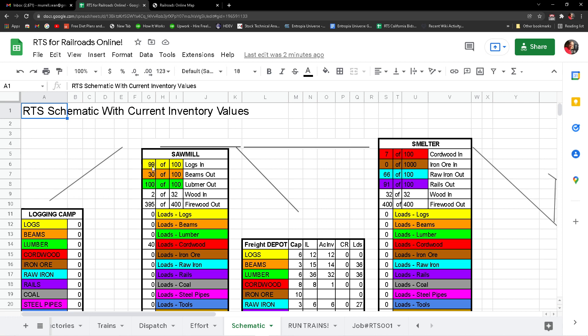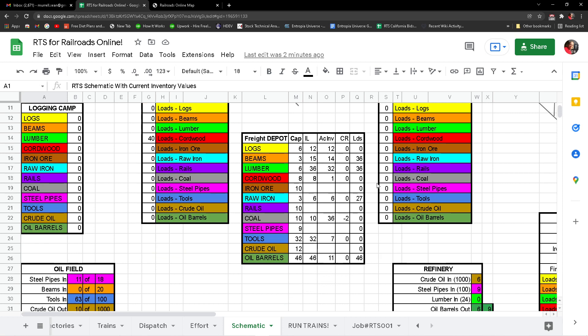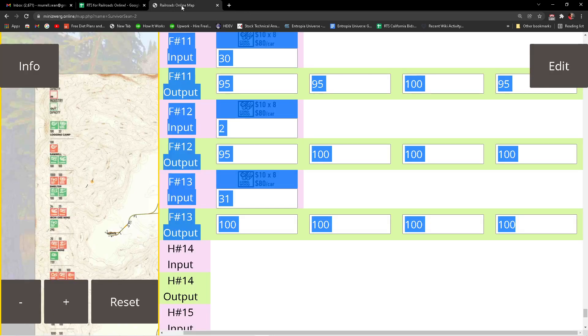Now they've got full loads of cordwood sitting up there — that could be a train or it could be anything. This is the freight depot yard so we've got beams. These are the transfers I talked about — that's your transfer yard. Raw iron changed yesterday — I'll show you where that is because I know we moved that in there. We'll go right to the freight depot.